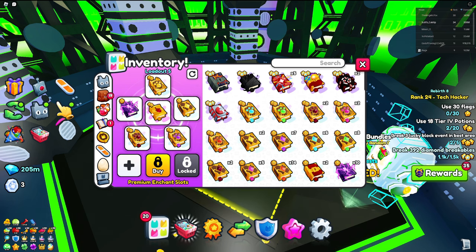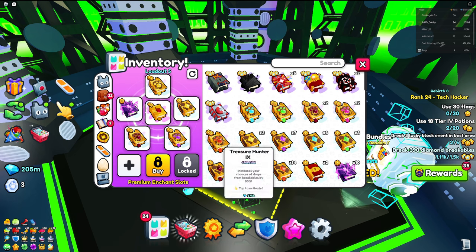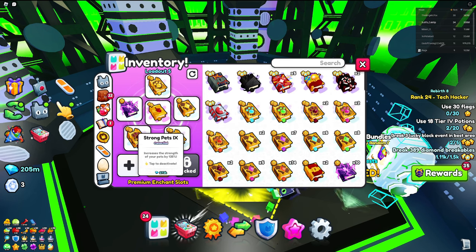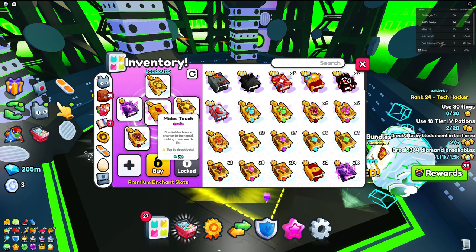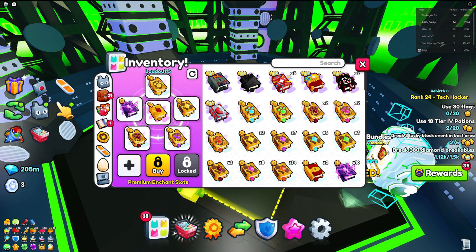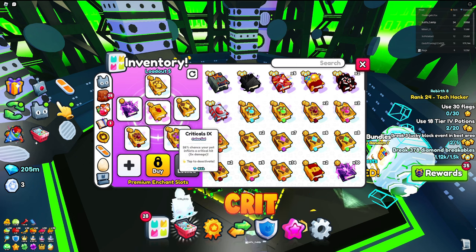Enchants are the most important thing of all. You want to fill up all six enchant slots, assuming you're past rank 20. I'm trying to keep this as free-to-play as possible, so we won't touch the last three paid slots — if you are pay-to-win, a Super Magnet, Magnet Book, or Speed Book will help. The Play enchant is the most important because it turns breakables into gold, making them five times more valuable. You also want at least two Coin books since they stack, and Critical is good for the pet string.